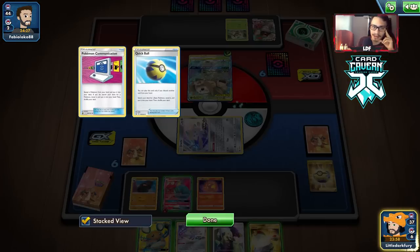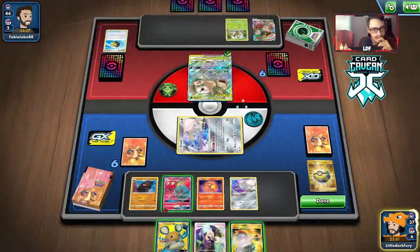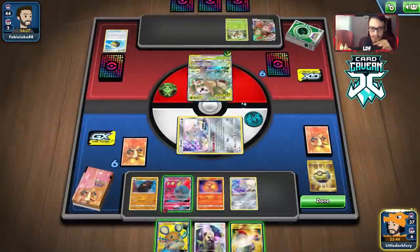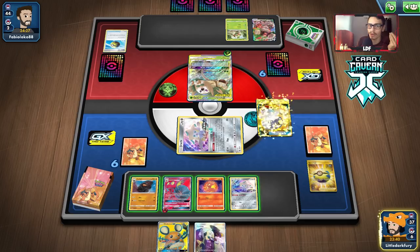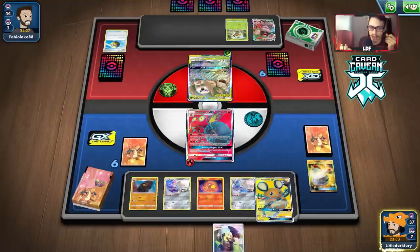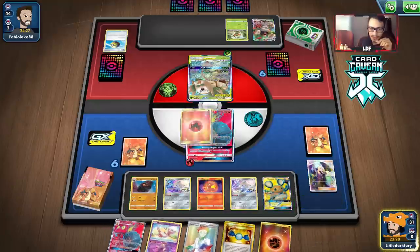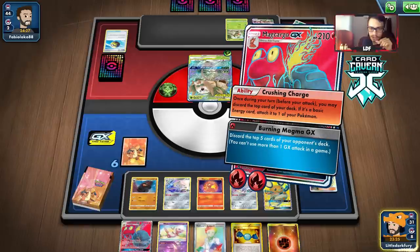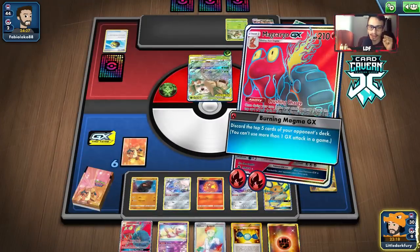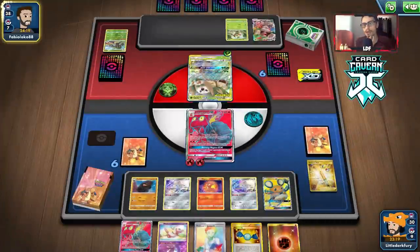I'm tempted to do Burning Magma here — just look at the top five cards of their deck. We're not going to get knocked out next turn. I'll do Burning Magma. Crush and Charge — we hit the Ordinary Rod, yikes. Burning Magma: we got rid of a Rillaboom and a Marnie. Not the worst discards, though I would have liked to see a Weak Guard Energy.